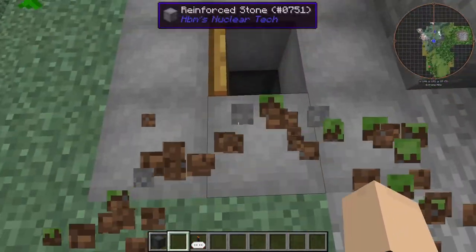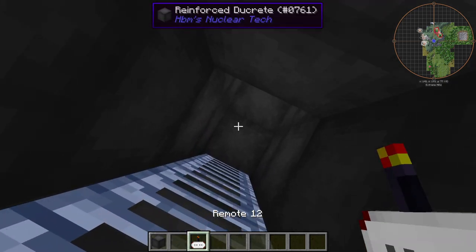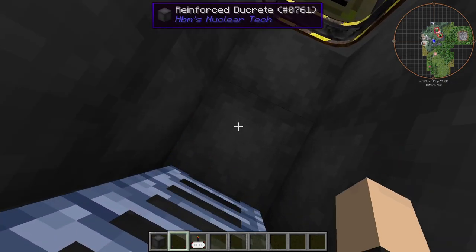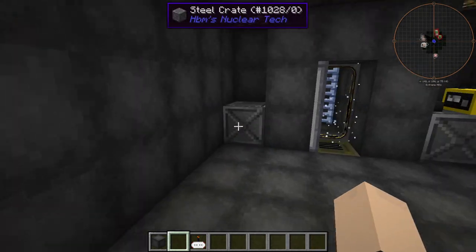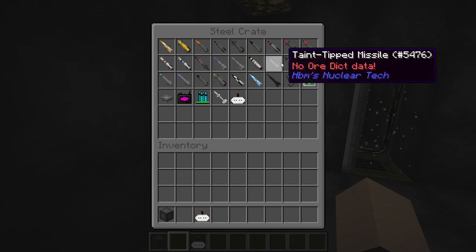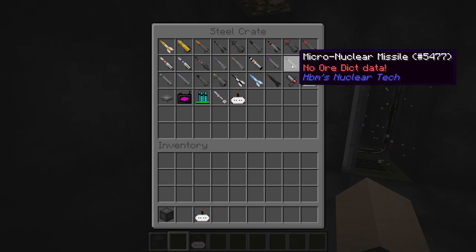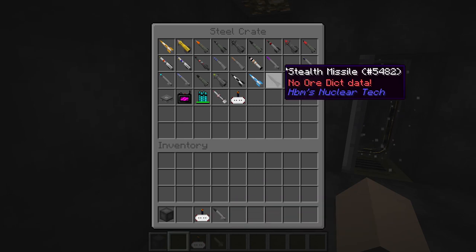I could have it on separate circuits — that would be an interesting idea, to have it on different remotes. I open it and then I launch it — that would be a good idea. But hey, I'm going to go with the micro nuclear missile, yeah, because I want to try that one. I do love the new designs here.